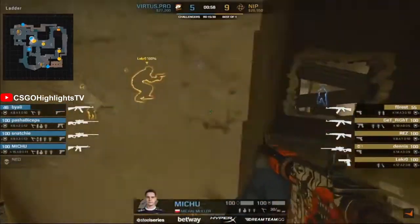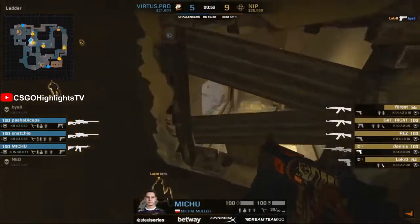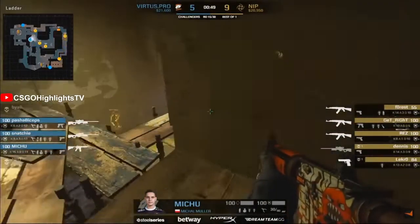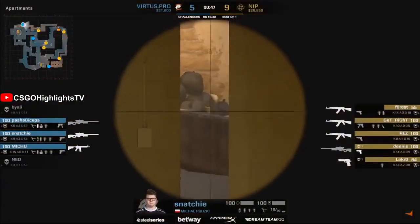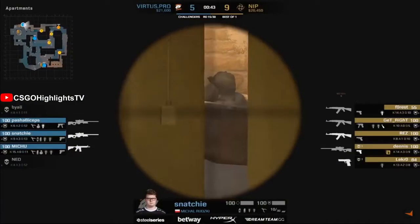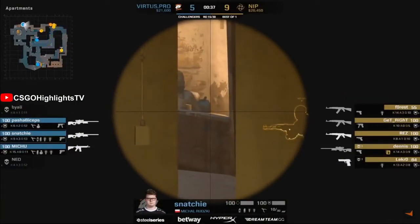NIP looking to jump into that window perhaps — oh, he's going to find an angle on Biali. That is a big frag. That's two players now dead for VP. How do they save this one? NIP look like they could be good for that 10-5 scoreline, ending the first half. Snatchy pushes the B apartments — if NIP rotate to this position, this could be huge for VP. This could be their way back into the round. It's on Snatchy's shoulders right now.